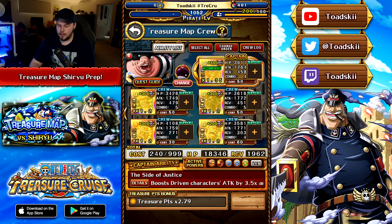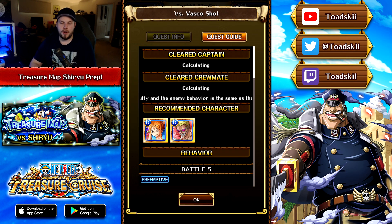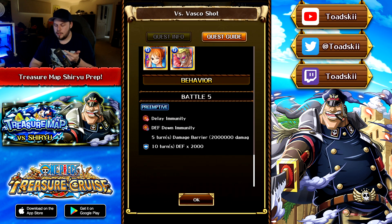For this particular Treasure Map, I will have all the free-to-play teams for you guys in this video today. When the Treasure Map goes live in terms of the Sugo Fest, I'll be doing my pulls — only a handful of multis — and then I'll be building my own personal teams, which I'll bring you guys a separate video for. But before we get into that, I want to talk about the brand new Treasure Map character, which is Shiryu.